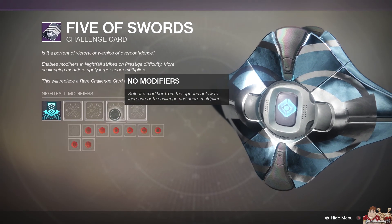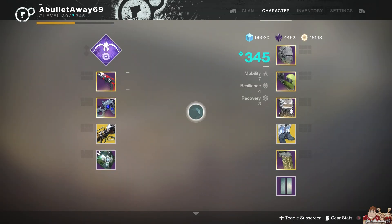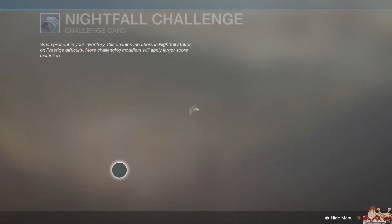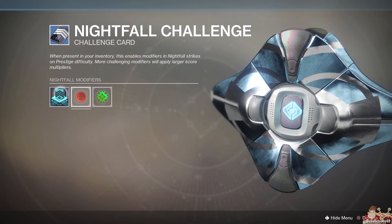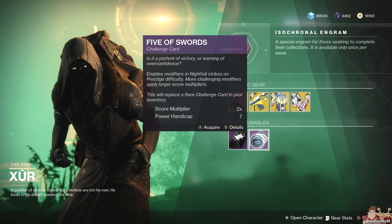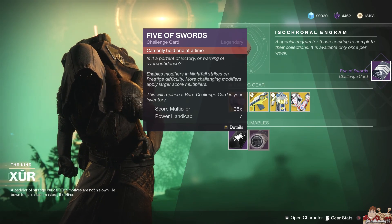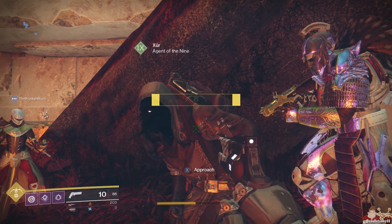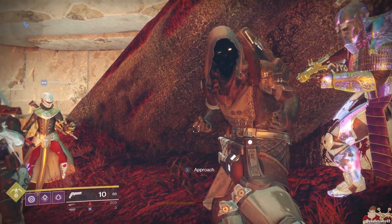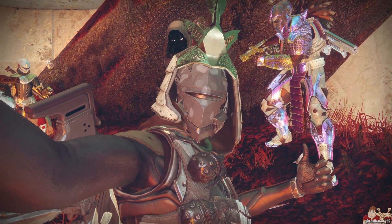And then we have the new Five of Swords. Basically, this allows you, while doing the Prestige Nightfalls, to add more modifiers. Personally, I think it's all kind of ridiculous and I don't really bother with it. The one you get from Xur is the Legendary version, versus the rare version. You have more options, but most of the options are to make it harder for you — there's like two or three pro perks you can add, and then the rest is stuff to make you feel weaker and inferior.